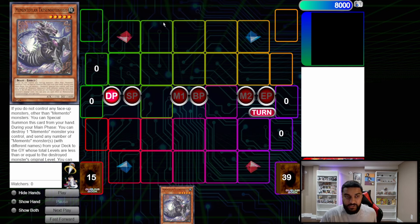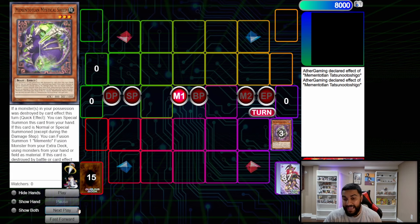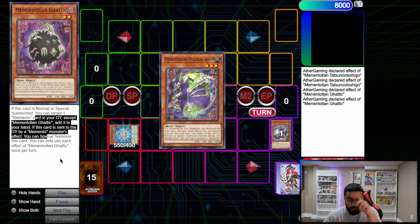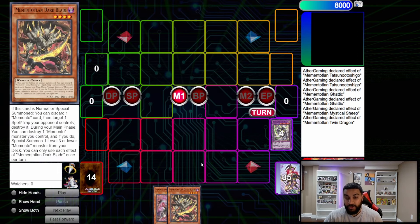For the third combo — very similar to the previous ones — except this is if we open Tatsunoko. We summon Tatsunoko, use its effect to pop itself, and we send Mythical Sheep at level 3, Gaddick at level 2 — very important. The reason is that Mythical Sheep and Gaddick together trigger: Gaddick summons himself from the graveyard, then on summon adds Mythical Sheep back to hand. We summon Sheep, and Sheep fusion summons into Twin Dragon. Twin Dragon pops itself to get Horned Dragon and Dark Blade. We have a normal summon available now, so Dark Blade can get us everything else.